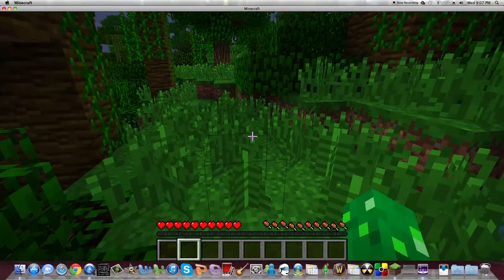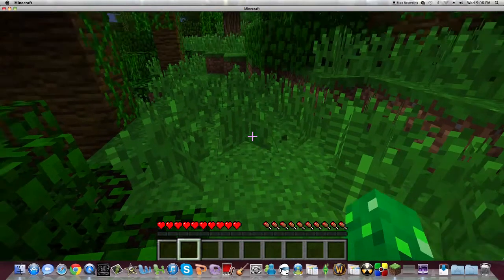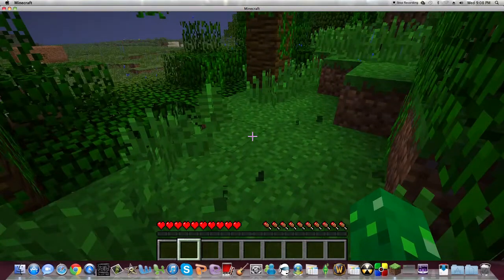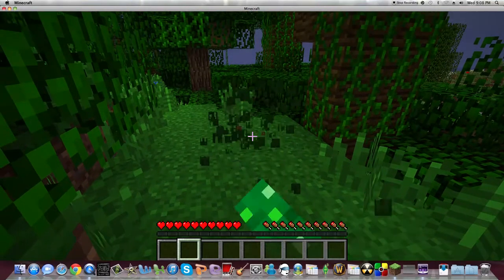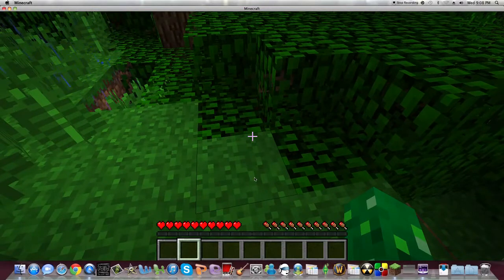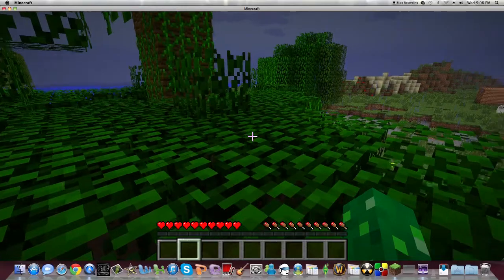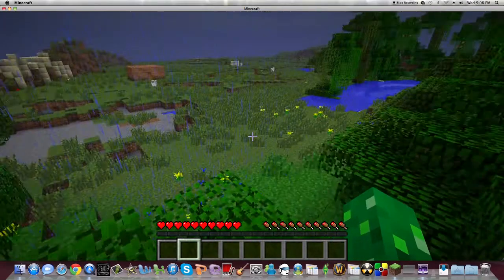You can get seeds by chopping up weeds and bushes on the ground like this. Over time you'll get a couple of them. To start off, you'll only need maybe five to six. Once you get a couple of them — I already have some — you'll get maybe two or three after you harvest your crops.